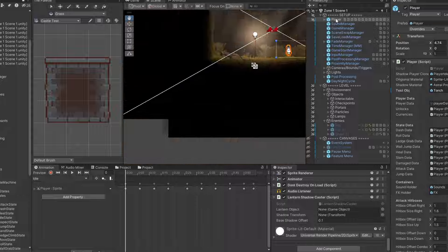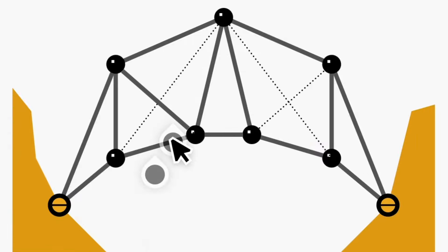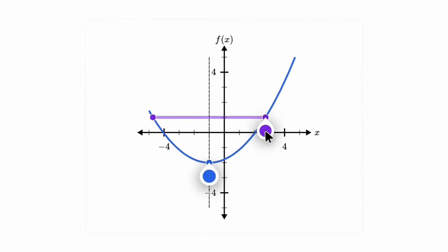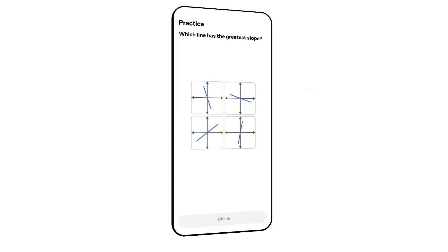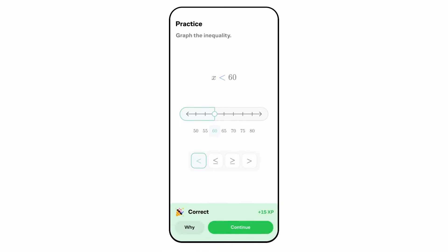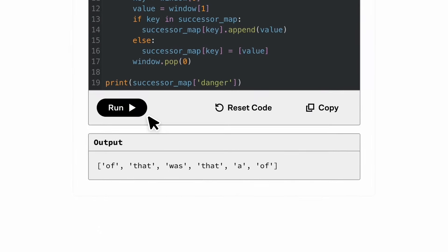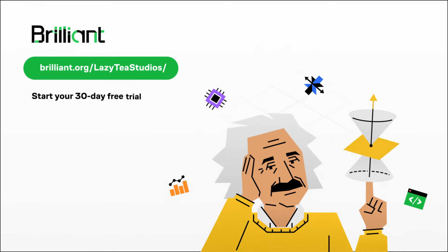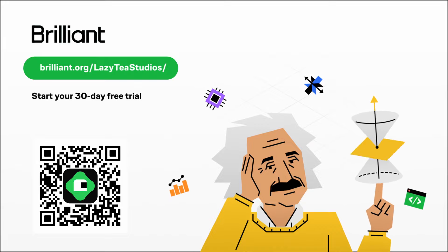Developing games can seem overwhelming, whether it's mastering AI, optimising game logic, or handling tricky math, but with Brilliant you can boost your skills and tackle these challenges head on. Brilliant's hands-on interactive lessons teach you problem solving from the ground up, making it six times more effective than just watching videos. Whether you're brushing up on fundamentals or diving into advanced concepts, Brilliant breaks down complex problems into manageable steps. Their programming courses help you start building programs from day one — get familiar with Python using their drag-and-drop editor and learn key coding elements like loops, variables, and conditionals to create your own games and apps. To try everything Brilliant has to offer for free for 30 days, visit brilliant.org/lazyt studios, or click the link in the description. You'll also get 20% off an annual subscription.